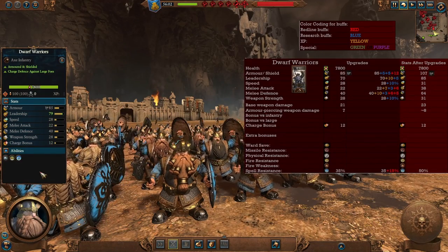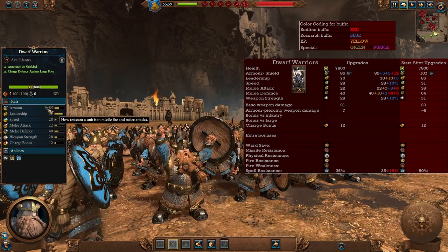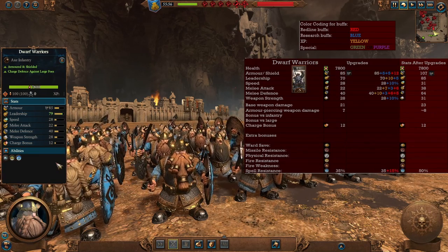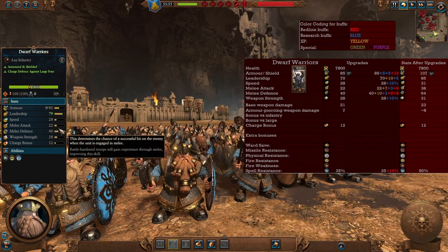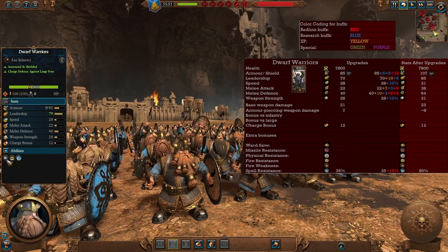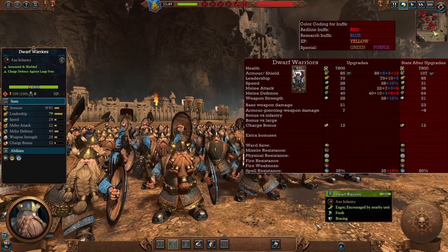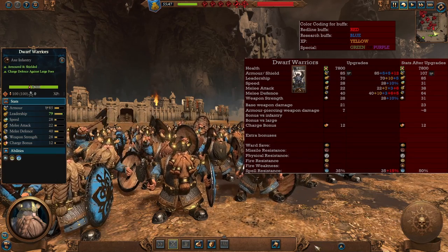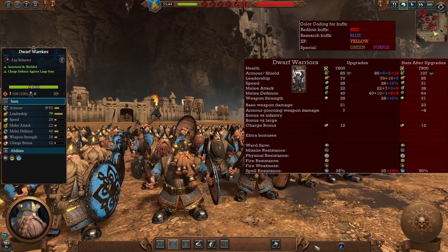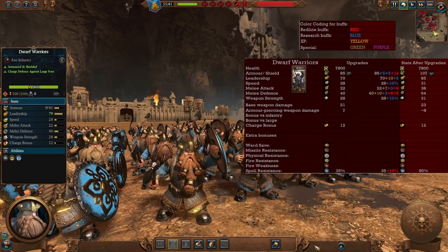Now to the Dwarf Warriors. Contrary to other tier 1 units, Dwarf Warriors are actually excellent throughout the game. They have tons of armor and the Silver Shield, a lot of leadership, not a lot of melee attack so they don't cause a lot of damage, but a good sturdy melee defense and decent weapon strength. They also have charge defense versus large. Even in the late game you can use these guys, especially for budget armies, to hold down the front line. You can upgrade them to other units, but they'll still do their job if you just want to hold the line.